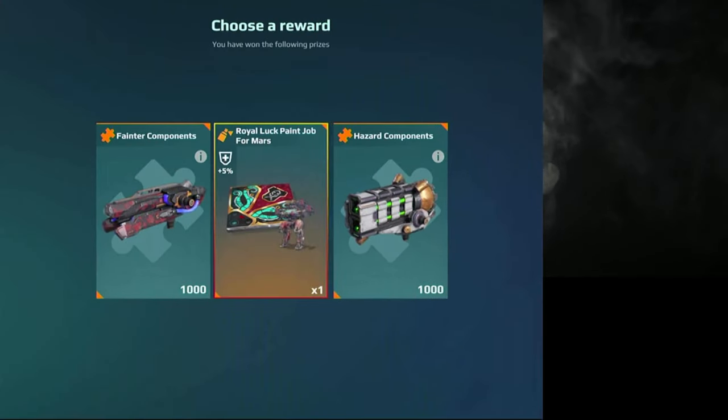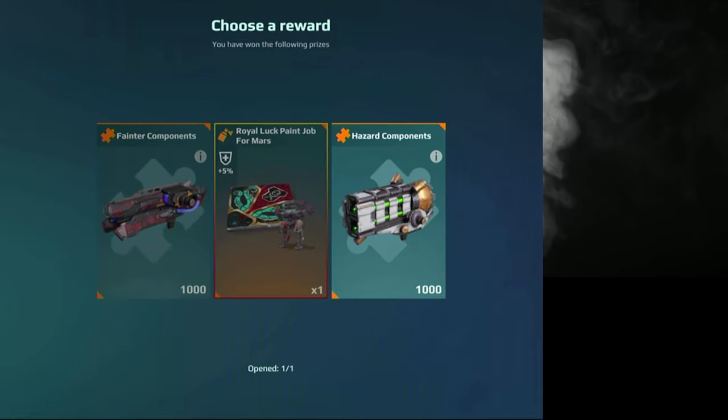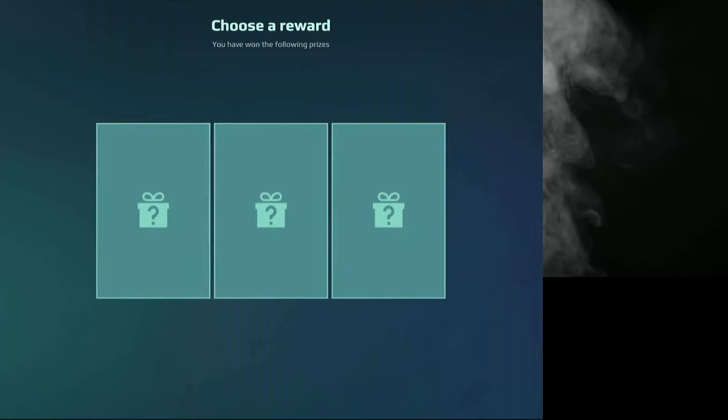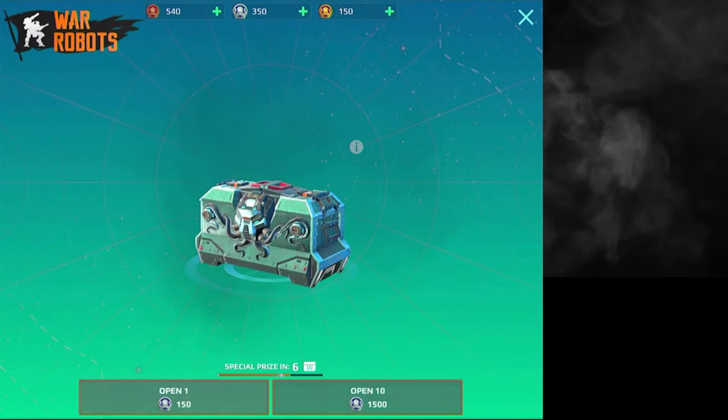Let's open this — okay, we got the hyzer components. Hopefully we can get the skin for the Mars, since we have one right now. Serif components — hey, that's good.